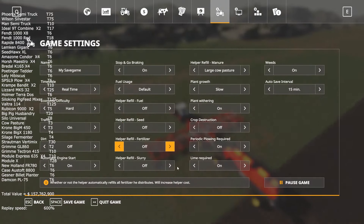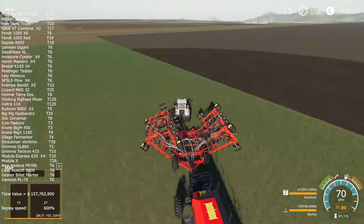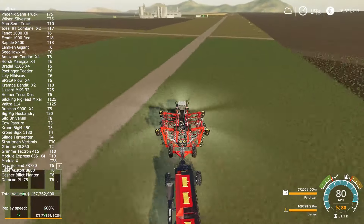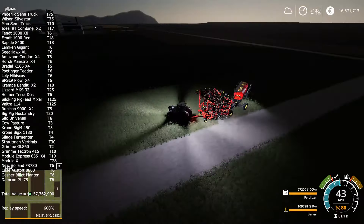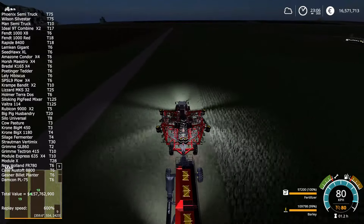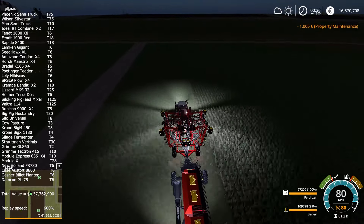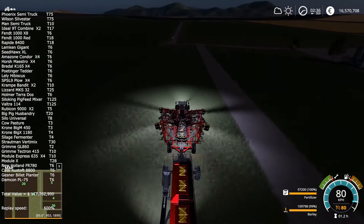Even with this giant enormous seeder at 60 kilometers per hour, it takes a lot of time to seed the field. I started to fast-forward without realizing I had just a little bit more to finish, and it's already done. As I said, we will fast-forward two days — that's what I was hoping it would take for the sugarcane and poplars to mature.